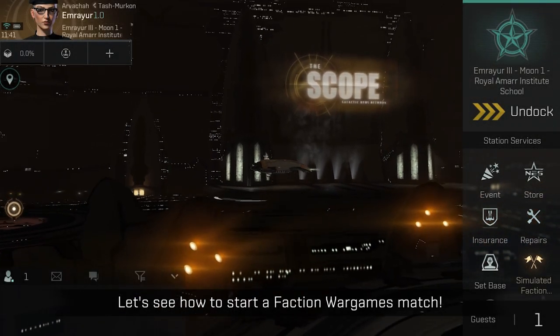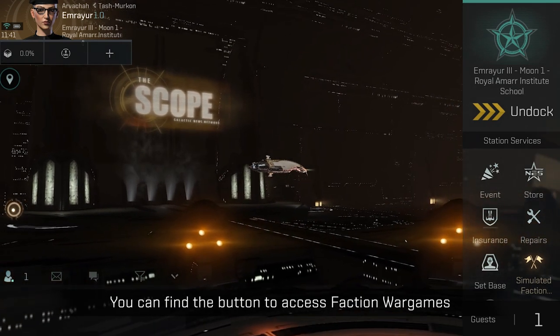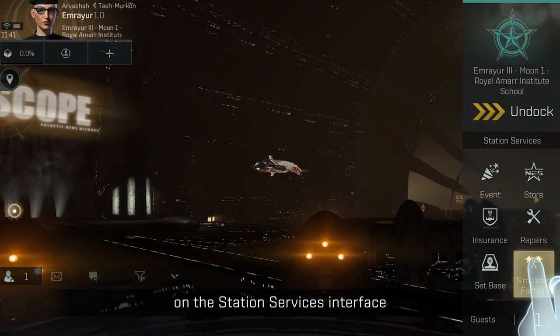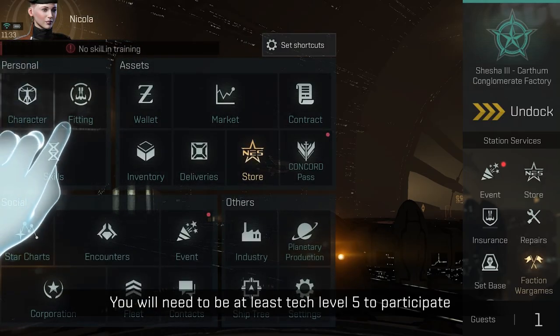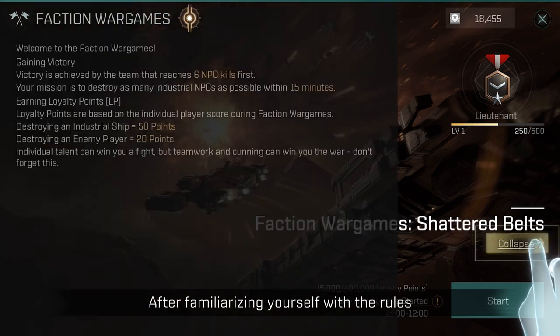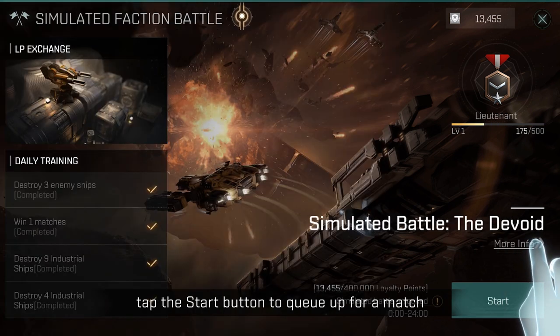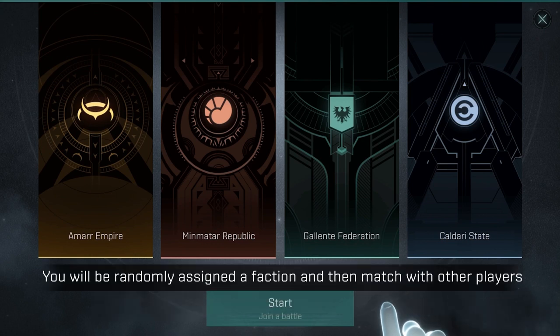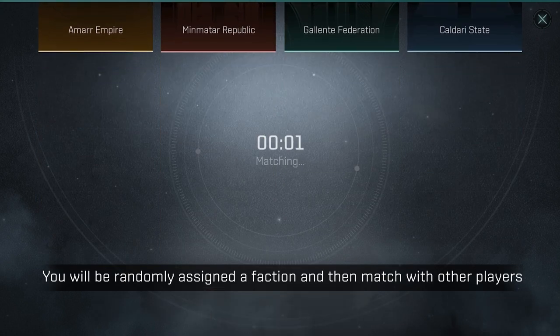Let's see how to start a Faction War Games match. You can find the button to access Faction War Games on the Station Services interface. You will need to be at least Tech Level 5 to participate. After familiarizing yourself with the rules, tap the Start button to queue up for a match. You will be randomly assigned a faction and then matched with other players.